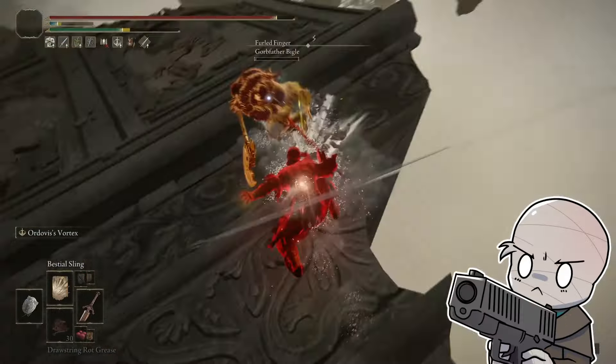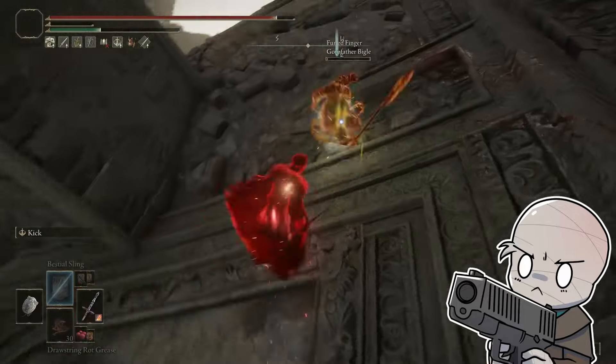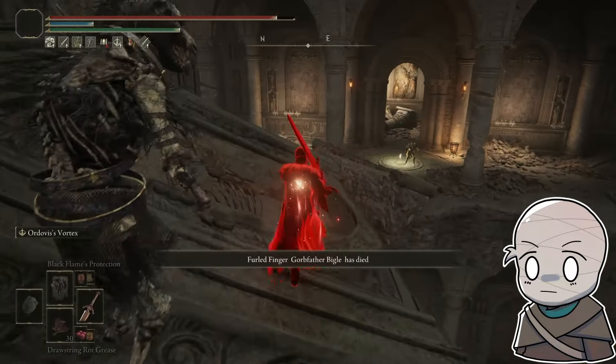So I decided, why not do a strength build — 54 strength, 30 or so faith — and then build those somber weapons that really utilize those two stats. There isn't really a faith-strength infusion; you kind of got to pick one or the other. But thanks to somber weapons, you can kind of have your hybrid builds and really enjoy them.